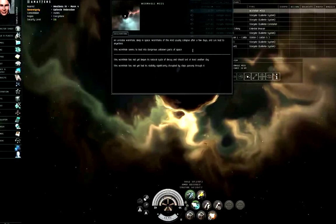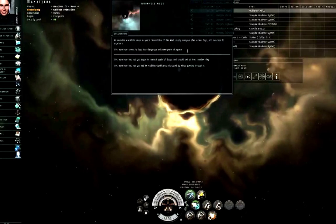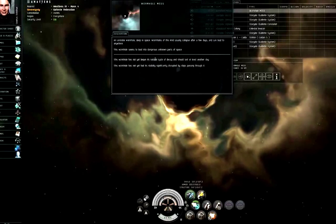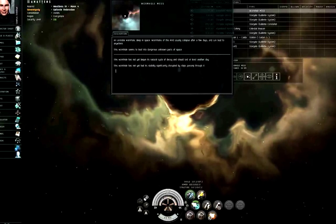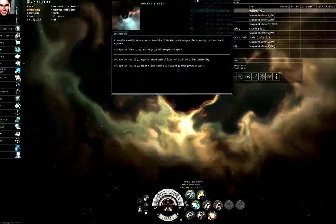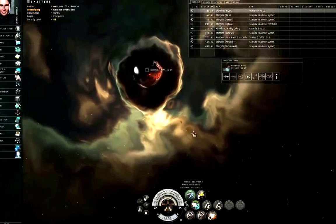If it leads to someplace in known space — someplace that has a stargate — it'll say it seems to lead into null security space, low security space, or high security space. The next two lines are particularly important. The first says the wormhole has not yet begun its natural cycle of decay and should last at least another day. These wormholes are temporary; they will eventually collapse either because too much mass has passed through them or because of old age.